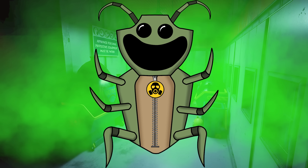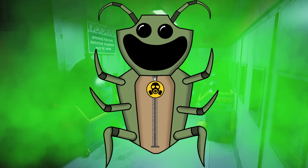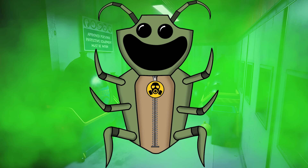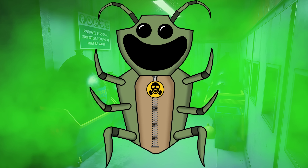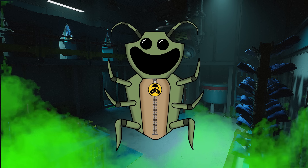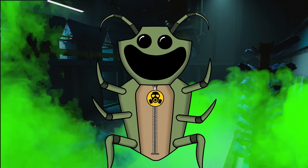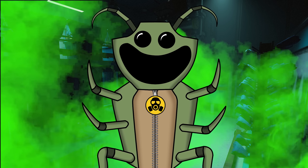So no one wanted to get anywhere near Sneaky Stinkbug. But it wasn't his fault — they made him like this. Everyone kept avoiding poor Sneaky, and it got to the point where he became resentful of all the workers who abandoned him. So he decided to double down and produce as much stink gas as he possibly could. If he were to get anywhere near someone, they would choke on the horrible smelling fumes and surely be done for.